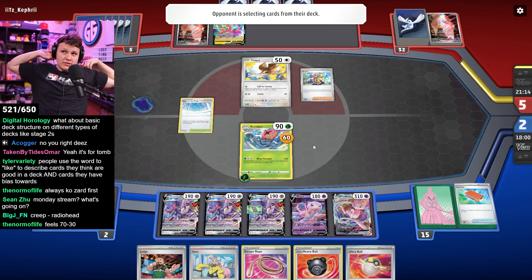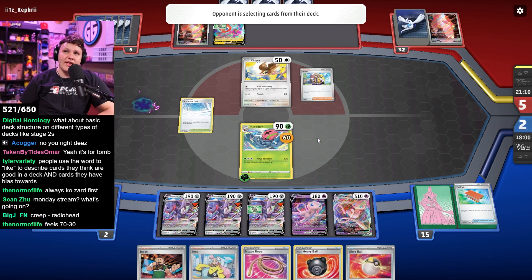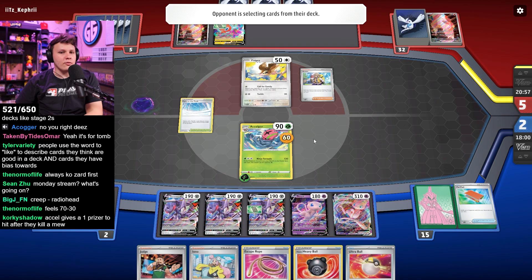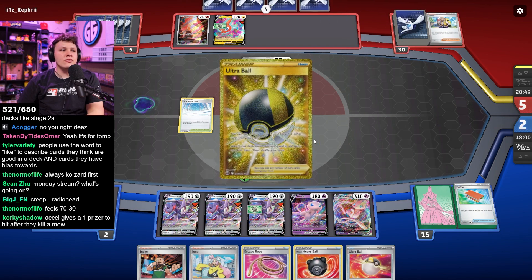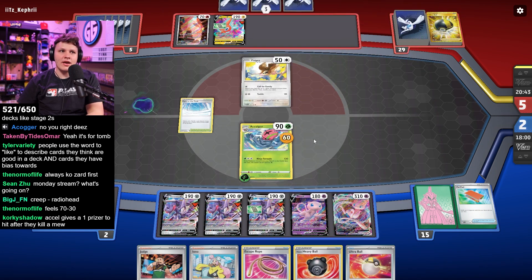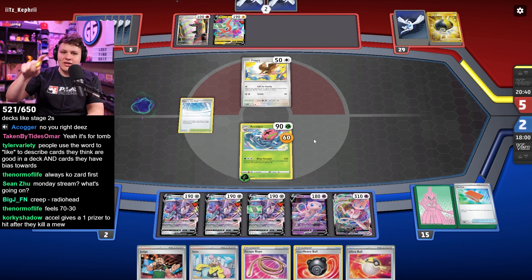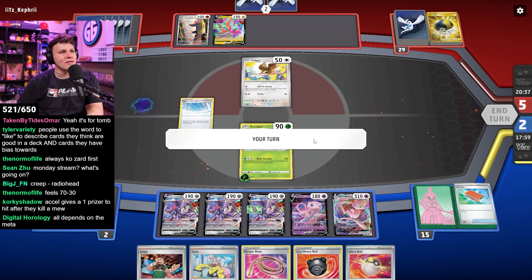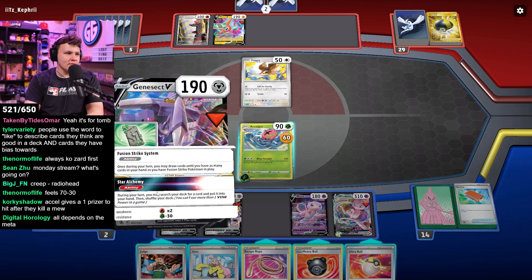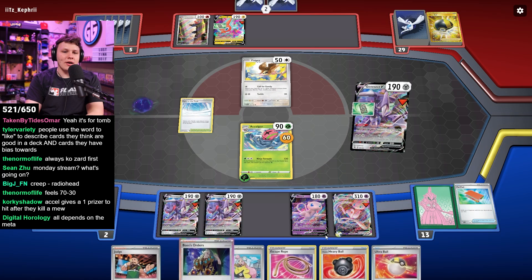But if I was playing Guardvore, I would love to play against this Accelgor Mew at a regional. I'd be like, yeah, just keep them coming! There's one prize to hit after they KO a Mew. You can just go Guardvore EX KO Accelgor, and then it's like, now they have to commit to a Mew KO, and then you just nuke for the win. Or you can just go Guardvore EX, Countercatcher KO with Genesect return. It's just so free. All it does is give better plays to the Guardvore player — the Guardvore player just has way more options to work with.